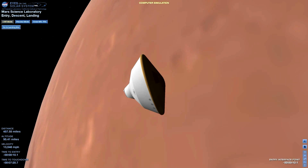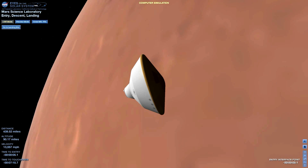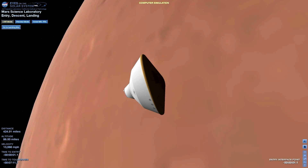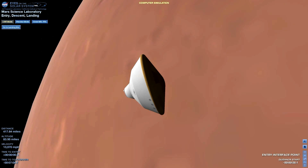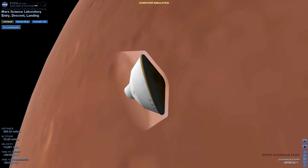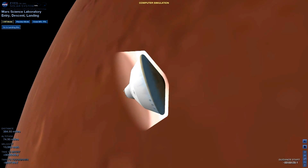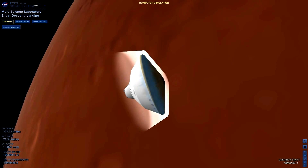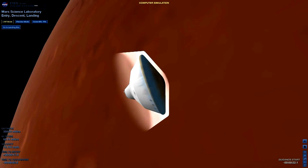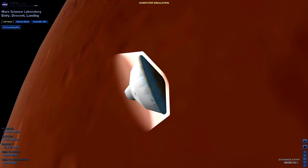Coming up on entry. The vehicle reports entry interface. It will begin pressurizing the propulsion system to increase thrust. We'll use that for all the maneuvering in the atmosphere we're about to do. Back to heartbeat tones. We are standing by for guidance start and the start of guided entry.